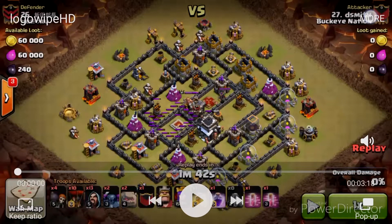Hey guys, it's Blayne Beck here from Buckeye Nation bringing you another series today. Today is going to be the Logo Wipe — a very powerful TH9 attack. What you're going to want to look for is a base that has centralized air defenses, all four air defenses right in the center compartment.